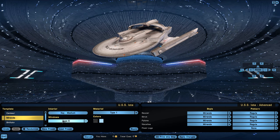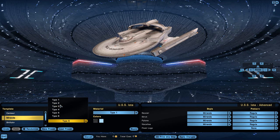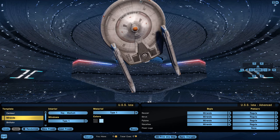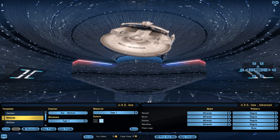Going down to the next option, you can change your windows. Each window has a different base shape. Your window type also affects your escape pod type — so if you want the square escape pods like the Enterprise-D had, you work with those ejection port types. For the more triangular ones like the Enterprise-E had, you'd go with those.